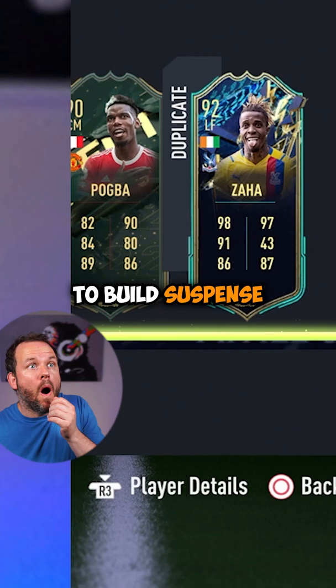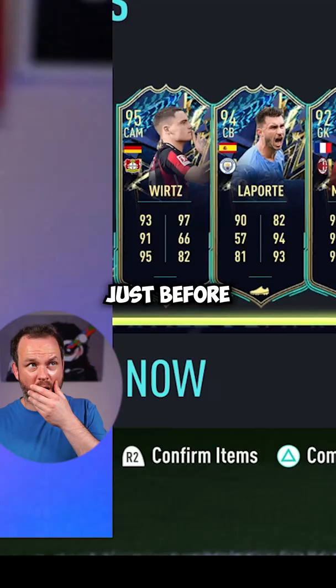Step 4: slowly reveal the pack to build suspense and annoy everybody. Step 5: just before you reveal the last player, ask them to follow for part 2.